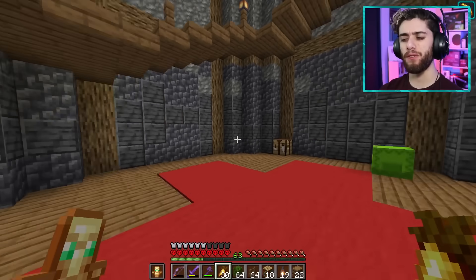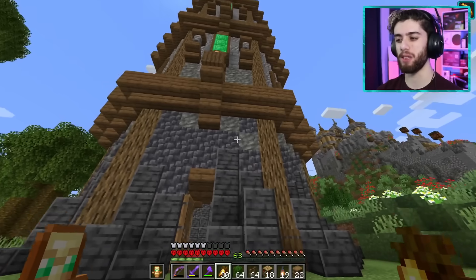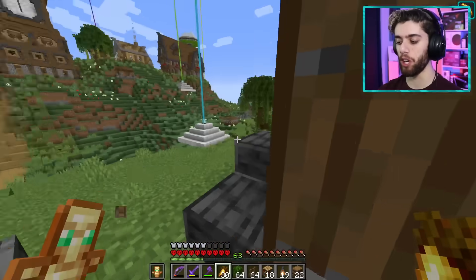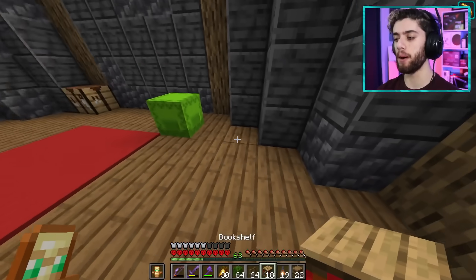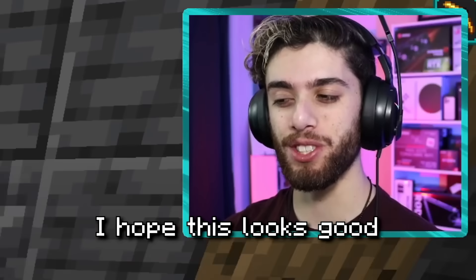The staircase looks good, but I want this to feel very royal and classy because it's right next to the castle — it needs to be fancy. So I'm gonna put some really nice blocks in here: some bookshelves and some stray emerald blocks all over the place. I hope this looks good.